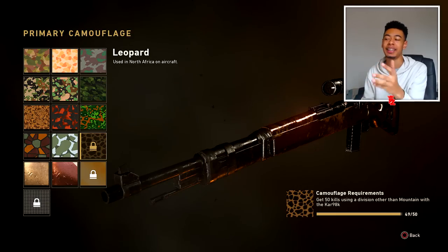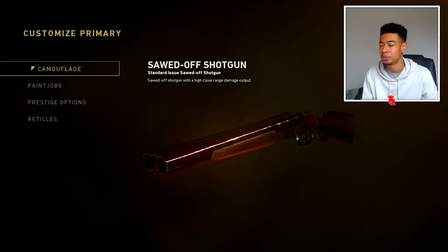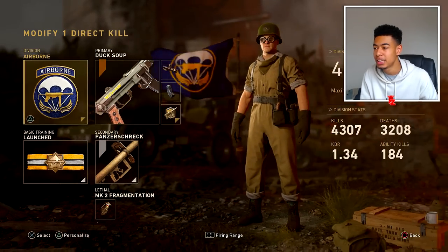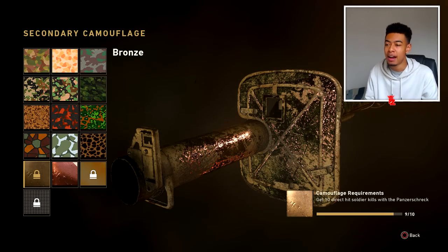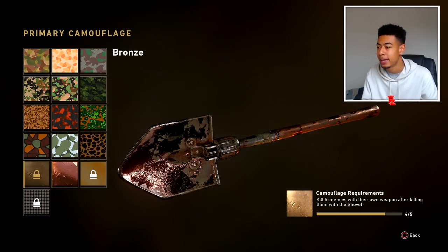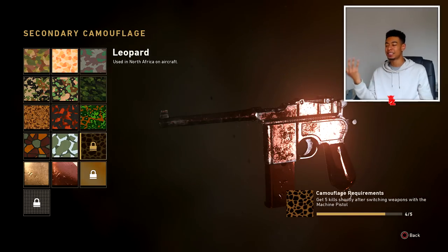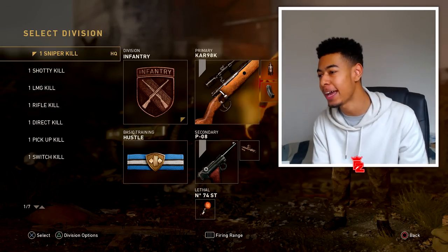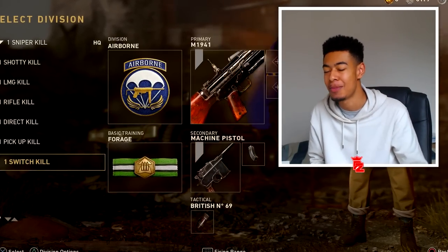We got the sniper one right here — we need one more kill to complete the challenge, which gives us gold and then diamond. Same with the shotguns — I need one more kill. Same with the LMGs, one kill with the armored division. Rifles as well, one kill without the infantry division. We need one direct impact kill with a launcher — that's gonna be pretty difficult. I also need a shovel kill, pick up their weapon, then kill them with it. And the pistol — one more kill after switching weapons. We've got seven diamond camos to unlock in one game, and then we'll get chrome.